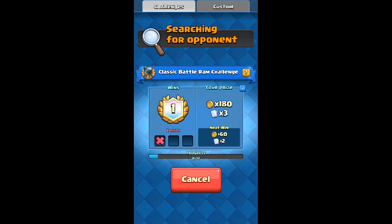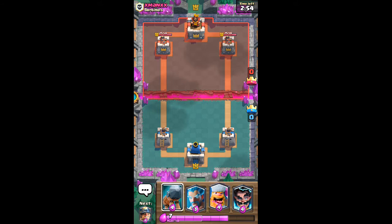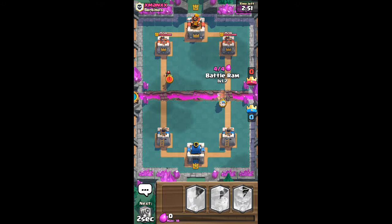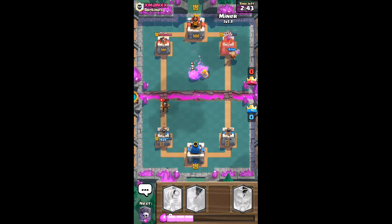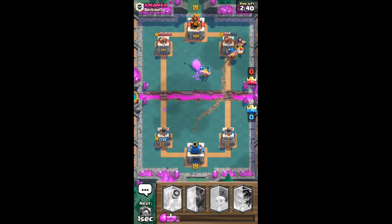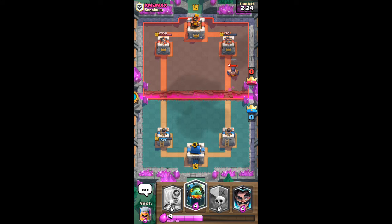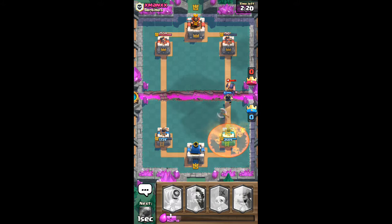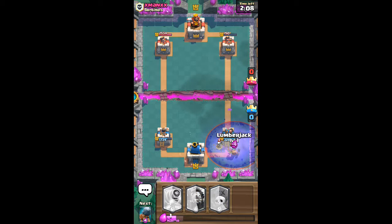I was trying to showcase a legendary deck. Let's go — I'm gonna go Electro Wizard, no, Lumberjack, Battle Ram, Miner. Perfect — the Miner's doing its job. The Ice Wizard is trying to do its job. Let's try the actual wizard. I'm trying to showcase here, guys — nothing special. He has Poison, so we're gonna use the Lumberjack.